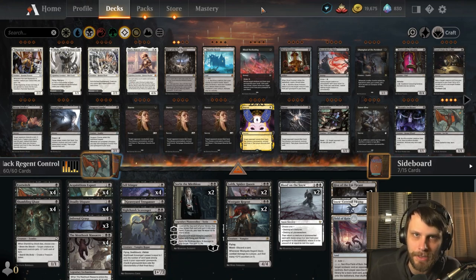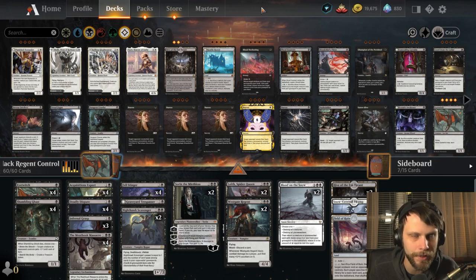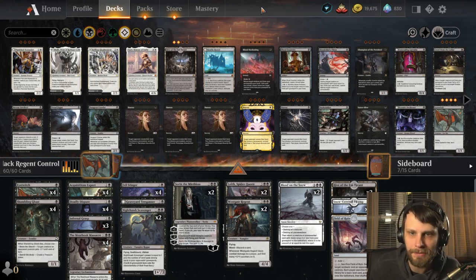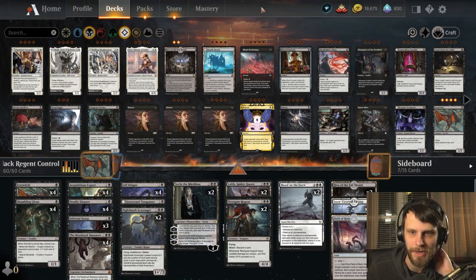This deck is brought to us by Clive Phoenix over on AetherHub. Clive Phoenix did not have a video posted with this and I didn't see a YouTube channel, so I apologize I can't link him below. But I do want to credit him because he did create this amazing deck. Obviously it's Mono Black Control, but it's got a teched-out twist that I think is very much worth exploring — really, really good and clever. I'm really excited to try this one out.